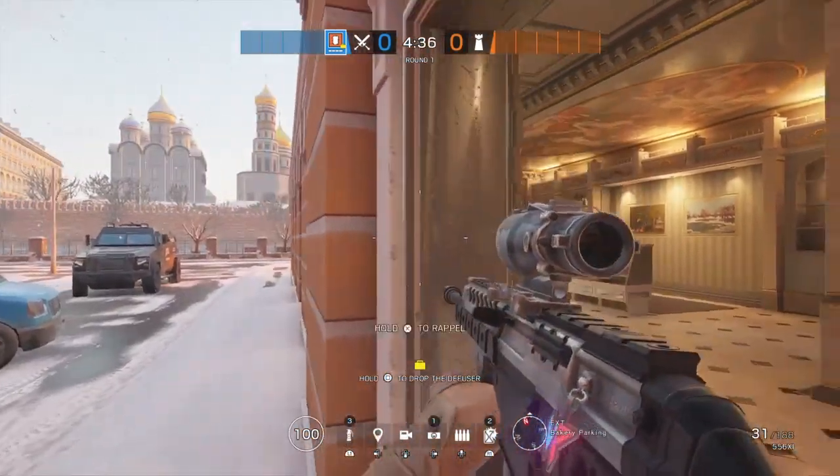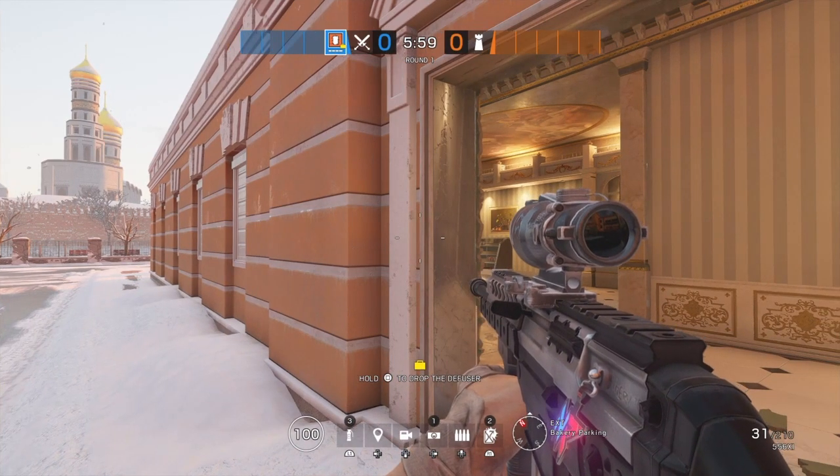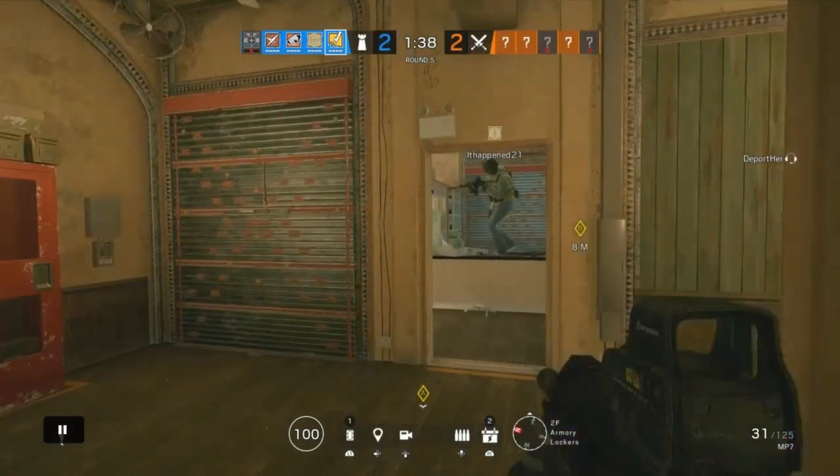Here's an example of what quick peeking is supposed to look like. In this clip, I know there's an Ash outside on the balcony, so I position myself to where I can quick peek and pre-fire. This is a situation where you want to peek and get the pre-fire kill — and since I got this kill, we were able to win the round much easier.